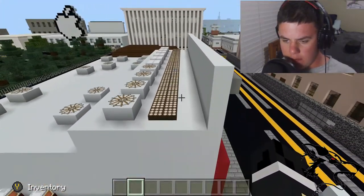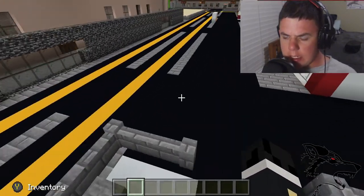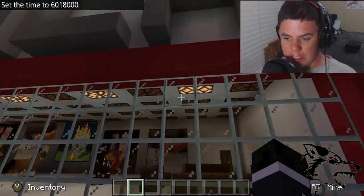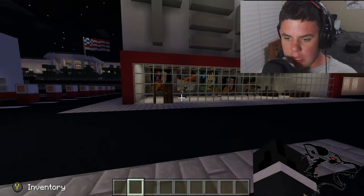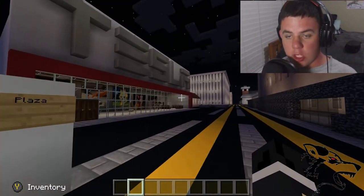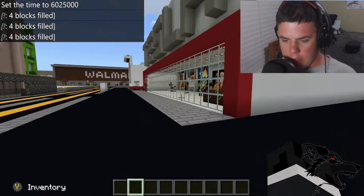Up here we have solar panels. Underneath is actually where the lighting is — this solar panel controls it all. At Tesla it's dark, but they have emergency lights. Let's do midnight: you can see a couple of them stay on as emergency lights, so when police drive by they can see inside and make sure everything is okay. Most buildings in my world have that as a standard.